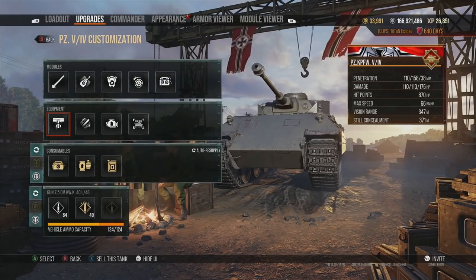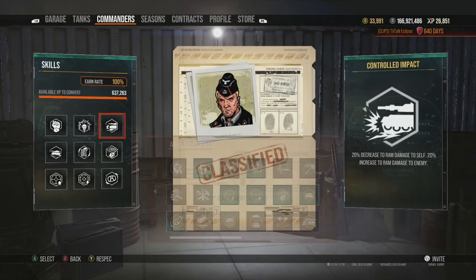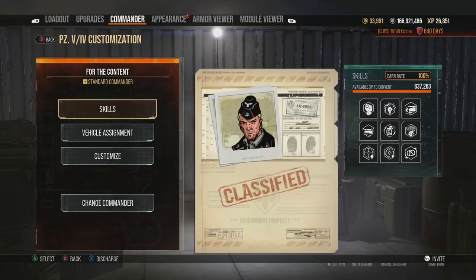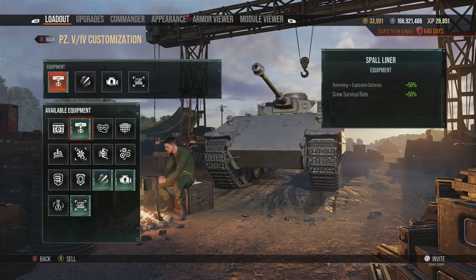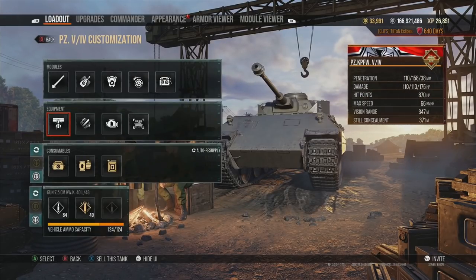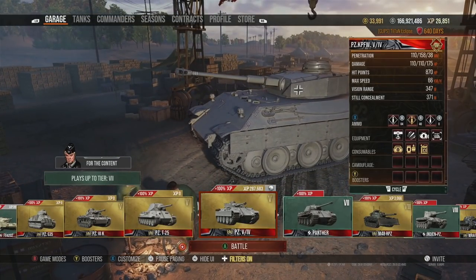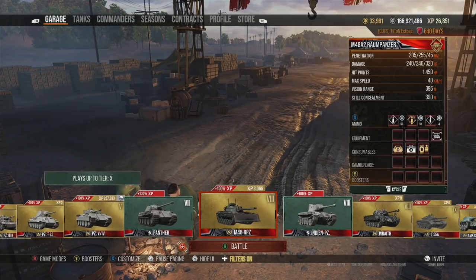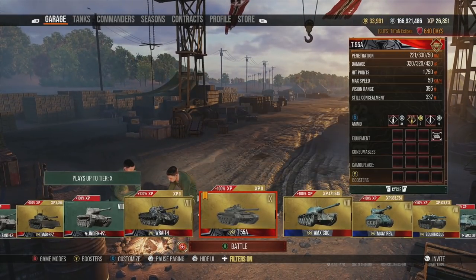For a ramming build, boost up the speed so you can ram harder and get more damage. Panzer 5/4 players can combine this with commander perks that reduce damage received and increase damage dealt. Remember, some medium tanks are more like heavies and vice versa — use equipment accordingly. There's no single defined way; there are just equipment styles that are typically the best all-round choices.